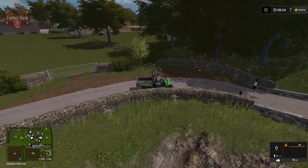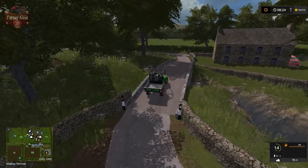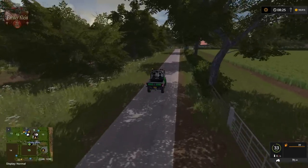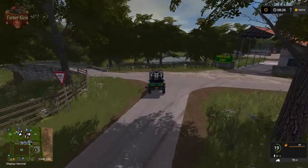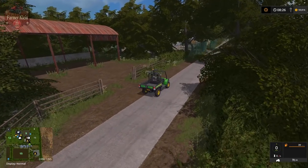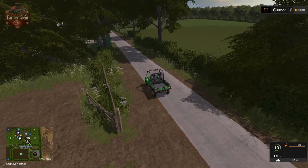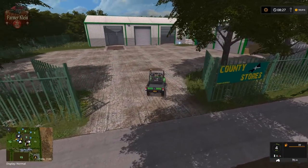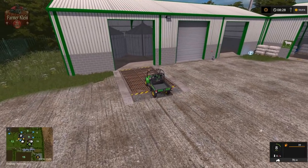We'll cut through field 11 to get back from the sheep to the cow farm. Directly to our left we've got a nice little store shed where you could put bales or random equipment. Here we have some more sell points - County Stores and Timberland Branch, which is our second grain sell point on the map.